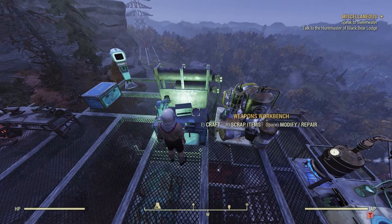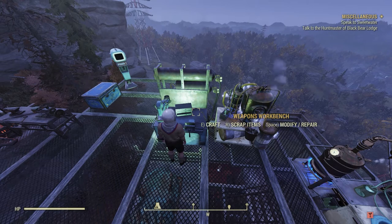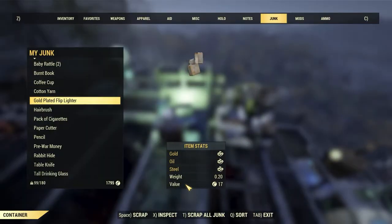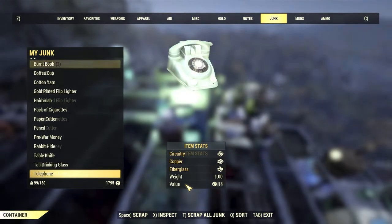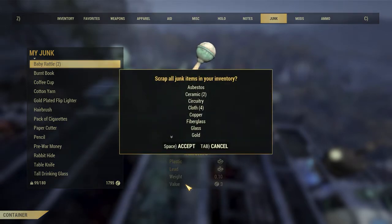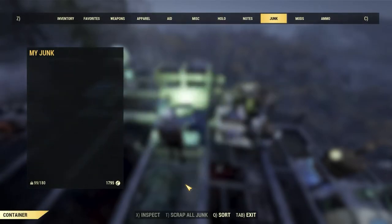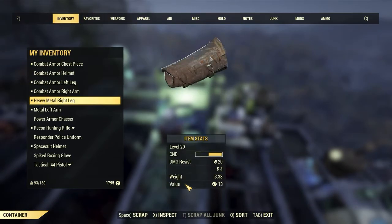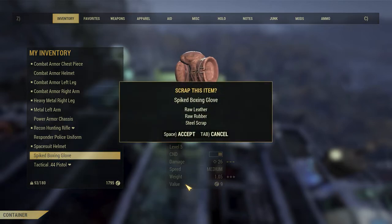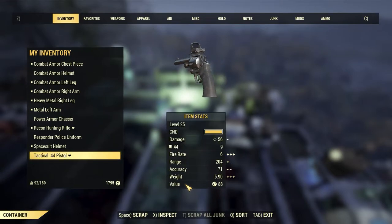Approaching a workbench, you'll be given three options: Craft, Scrap Items, or Modify/Repair. To scrap, hit R. In the Junk menu you'll see all the items you've picked up. Press T to scrap all junk and you'll see what you get from breaking everything down — hit Enter and all your junk is scrapped. You can also scrap almost anything in your inventory. For example, scrapping a spiked boxing glove gives raw leather, raw rubber, and steel scrap.